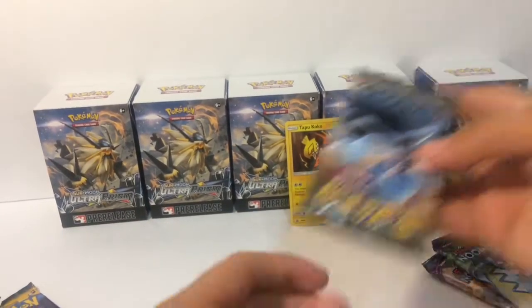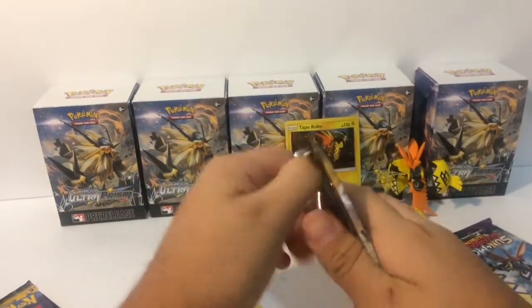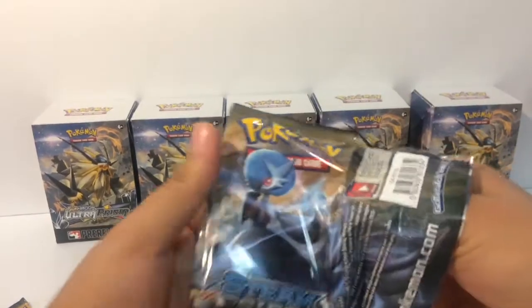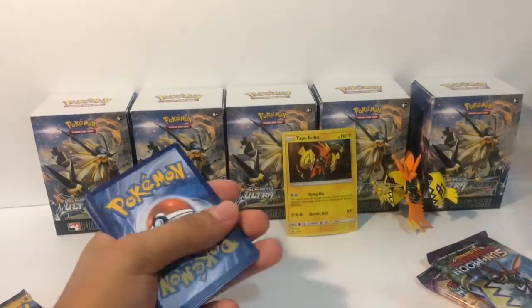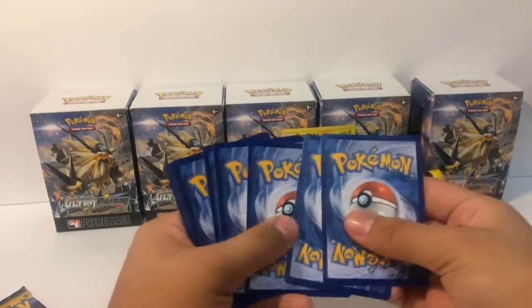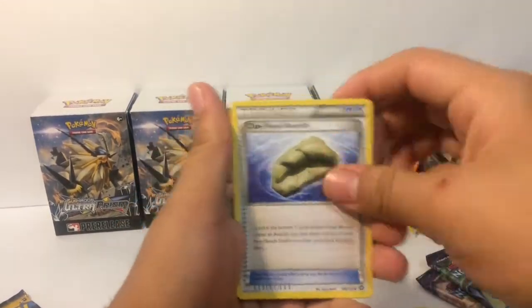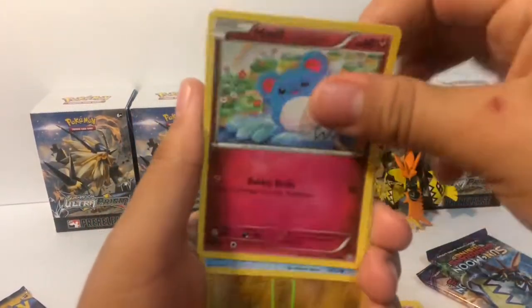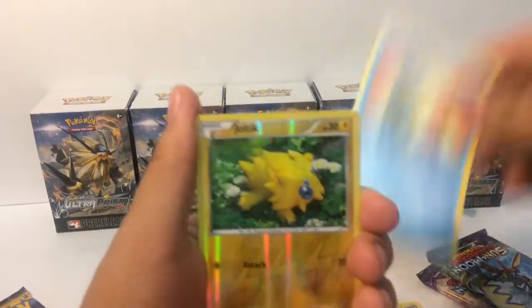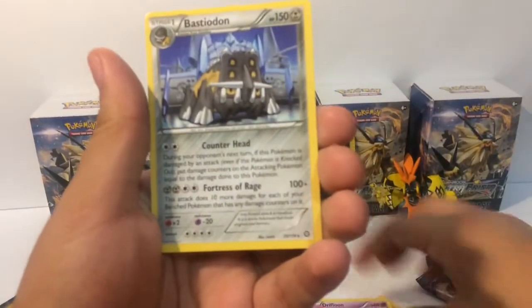Now we're going to go with Steam Siege — Garchomp, or maybe that's Garbodor. Clang, Claw Fossil, Dewott, Fletchling, Driflim, Marill, Shallows, reverse foil Joltik. Nice — Blastoise on!